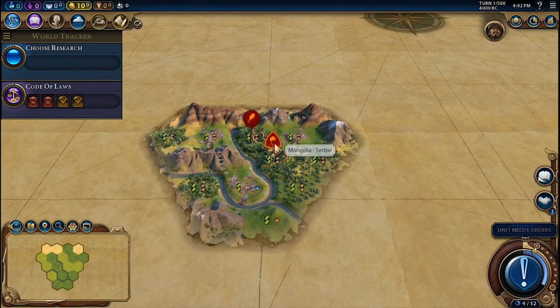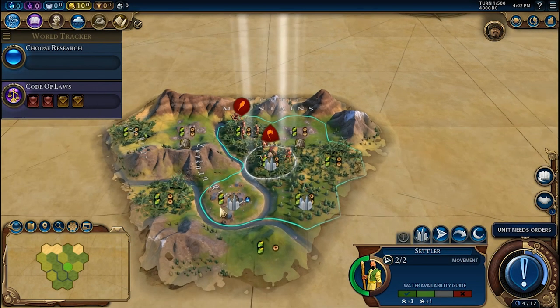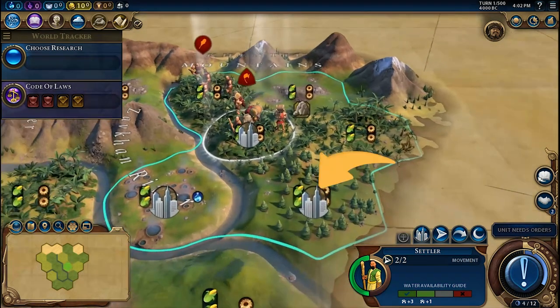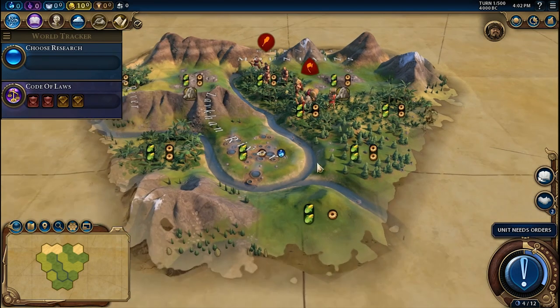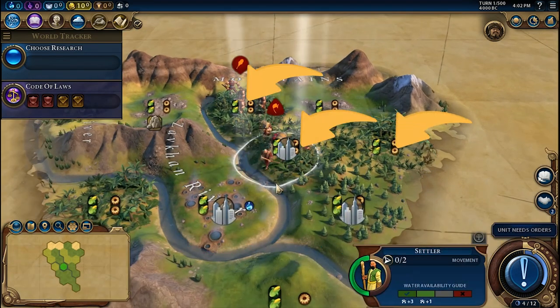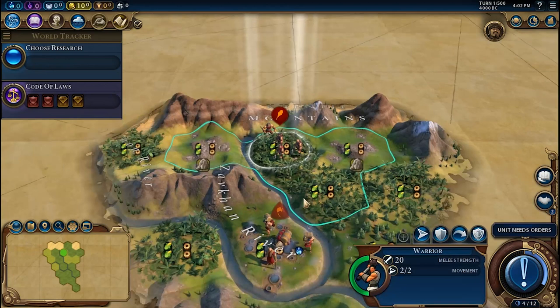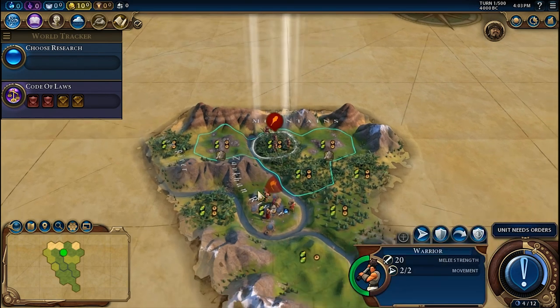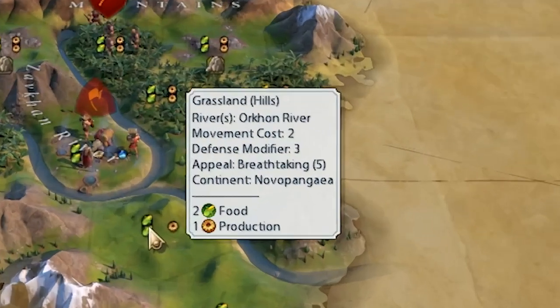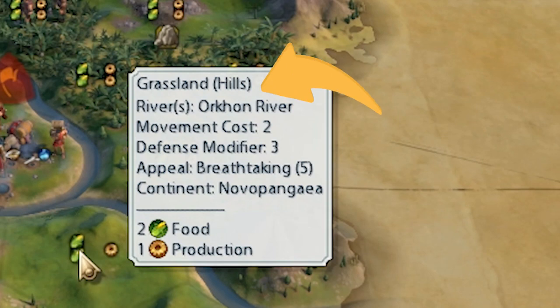For the starting location, it isn't really important. But if it has an abundance of wood tiles, it will help to build the Wonder and districts faster. Same for the rainforest as well, but this one also will boost population growth when you chop them down. Keep an eye on the tile types, because the Wonder requires hills to be built.